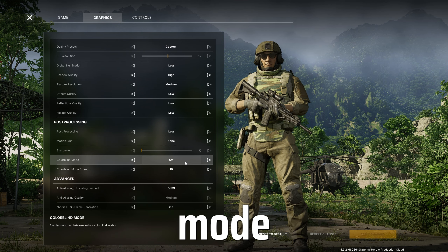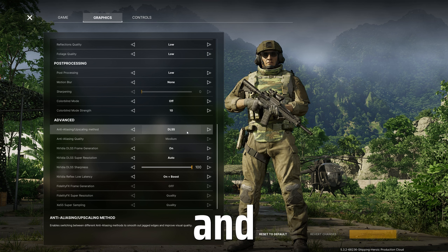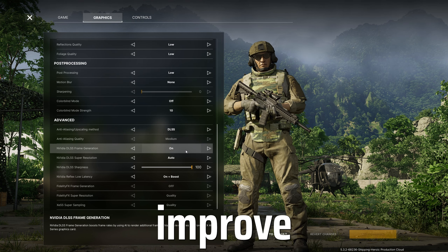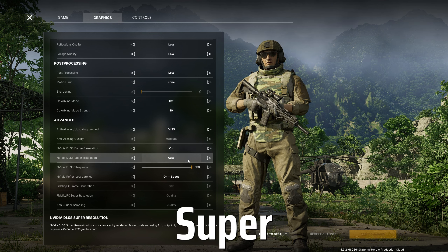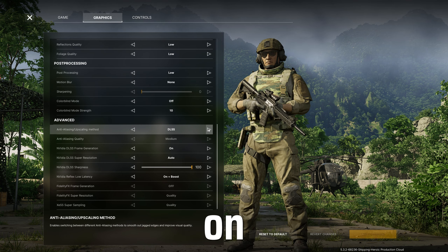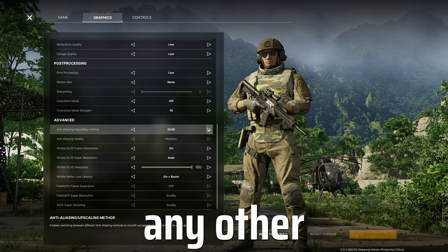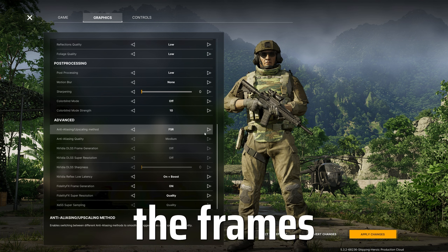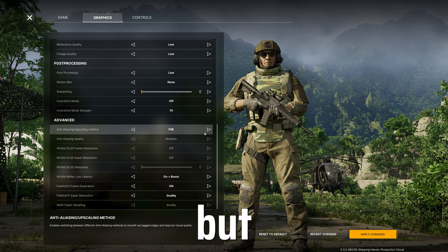Then on to advanced. If you have a 40 series graphics card, turn this to DLSS and ensure that Nvidia frame generation is set to on, as this will drastically improve your frames. Leave DLSS super resolution to auto and put the sharpness up to 100. However, if you're on any other type of graphics card like a 3080 or anything AMD, then change this to FSR — in some cases I've seen almost two to three times the frames being achieved through this. Make sure FidelityFX frame generation is on and super resolution is set to quality.